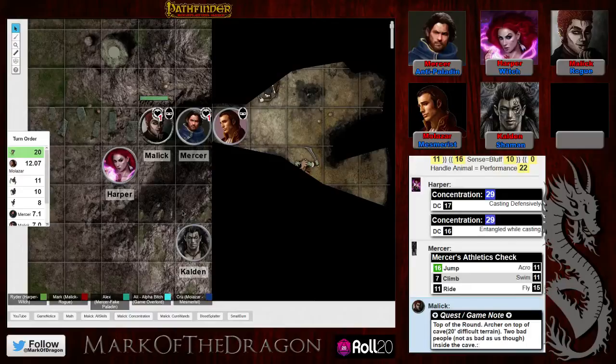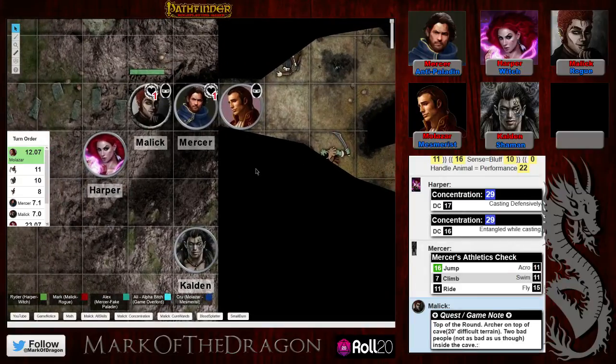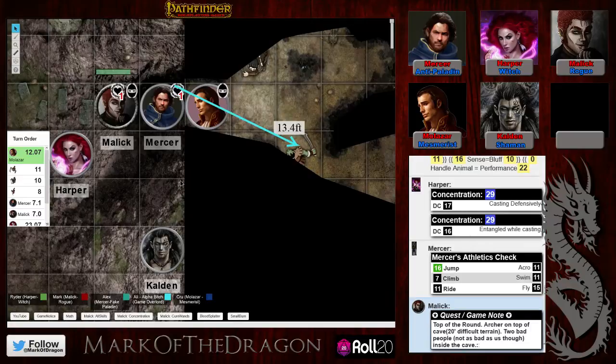An NPC does something. Kru confirms he's present. Malak appears to be the only person who can currently see what's actually inside the cave. Mercer can make out one of the enemies, and technically a second as well. Harper just can't see the southern ones. Kru is told it's his turn.